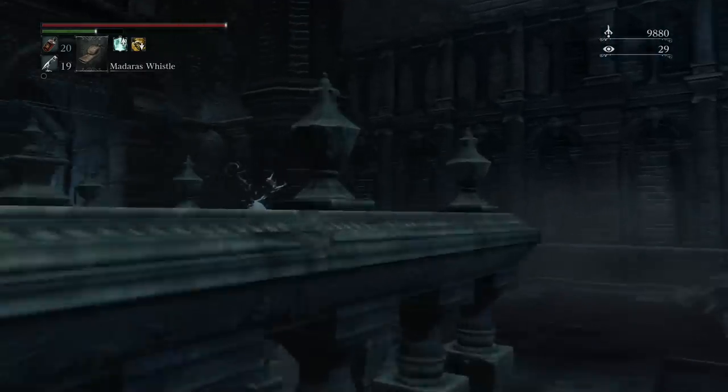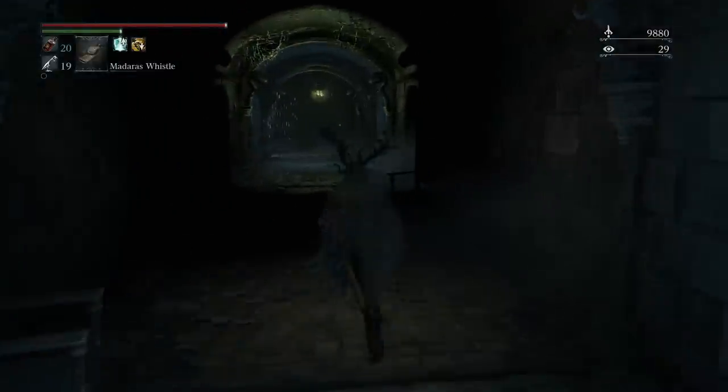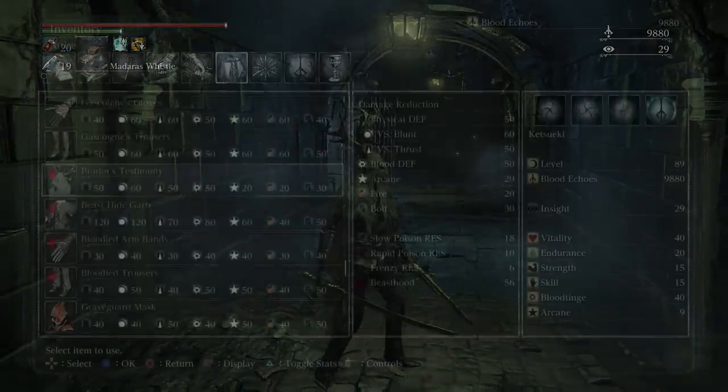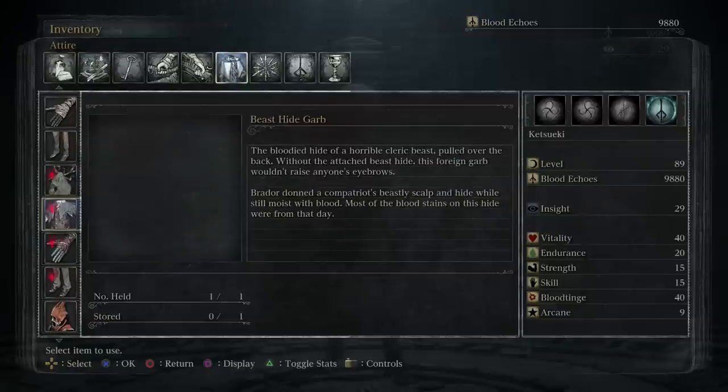And after that, you want to come back here. This is the lamp after you take down Ludwig. And once you arrive in this area, he's gonna spawn again. And after taking him down, it will award you with the head.